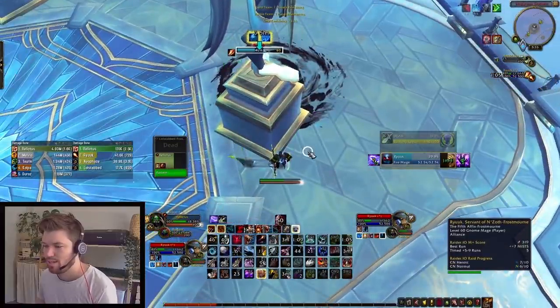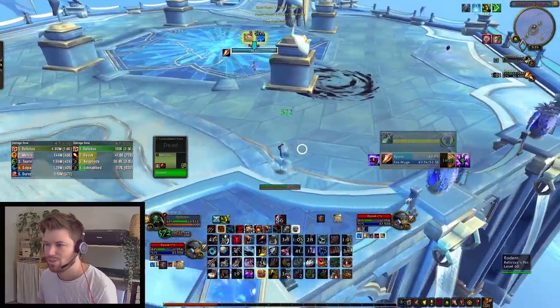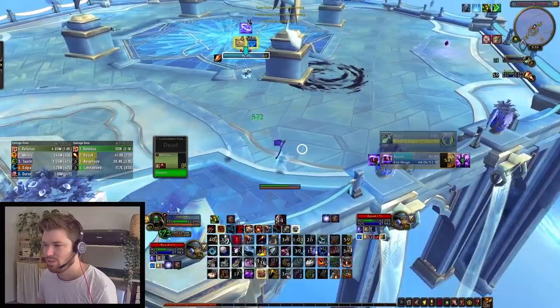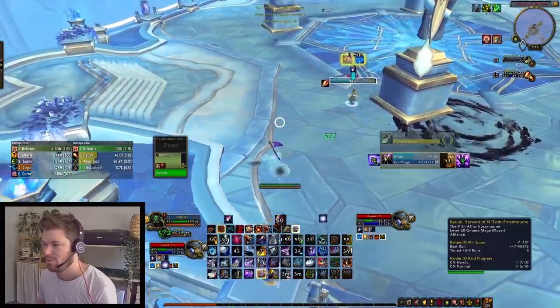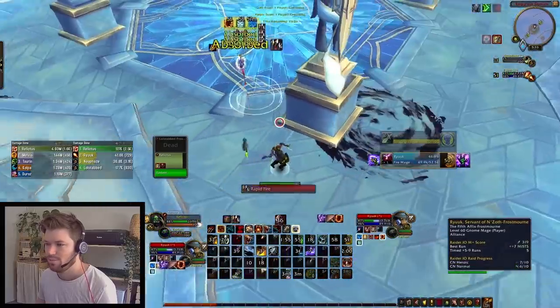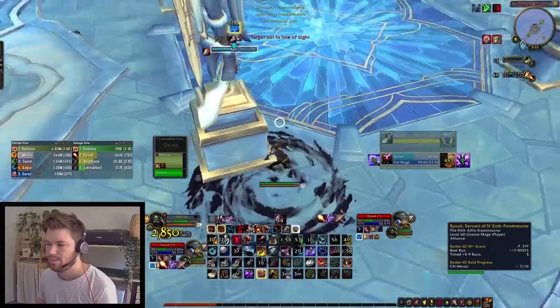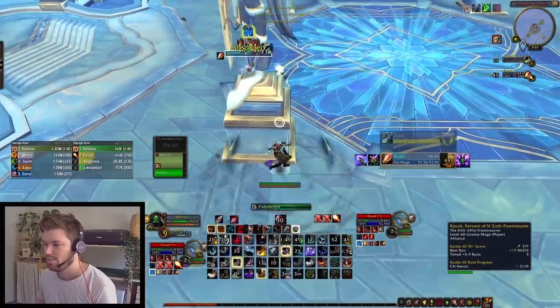I'm basically just waiting for my bursts to come back. Now I've got Double Tap, so I put Resonating Arrow down, pop Double Tap into Explosive Shot into Rapid Fire — that forces his Ice Block. I keep my pet on him so he doesn't go anywhere or get a re-stealth. Then I bring my pet back, Feign Death, and use Camouflage so I can heal up. He's used Alter Time, so I've avoided that cooldown. I use Binding Shot so he's stuck in place as he comes out of Alter Time, then finish him off.